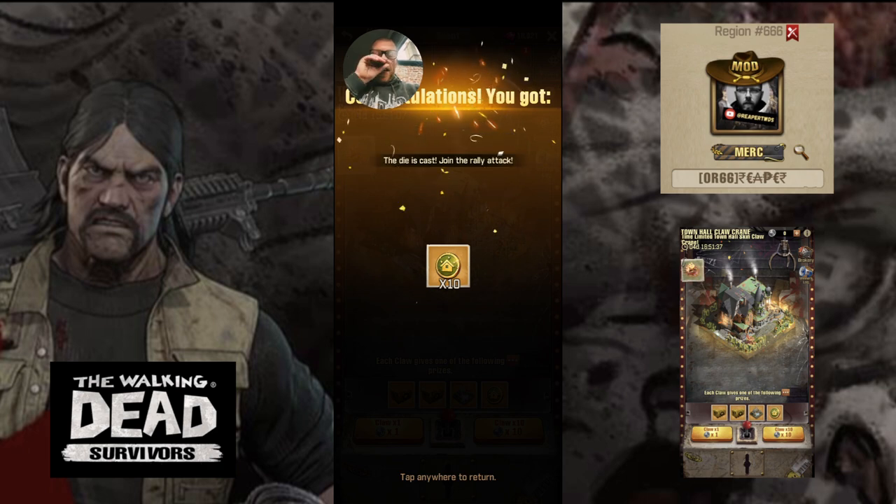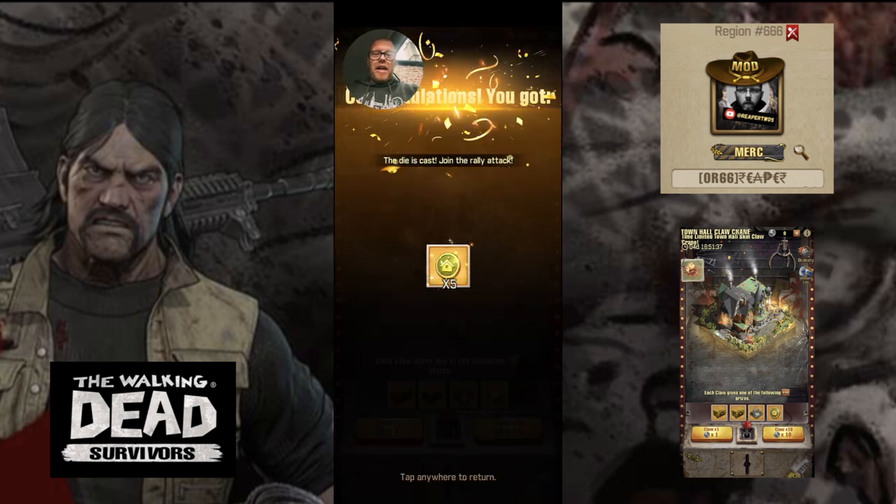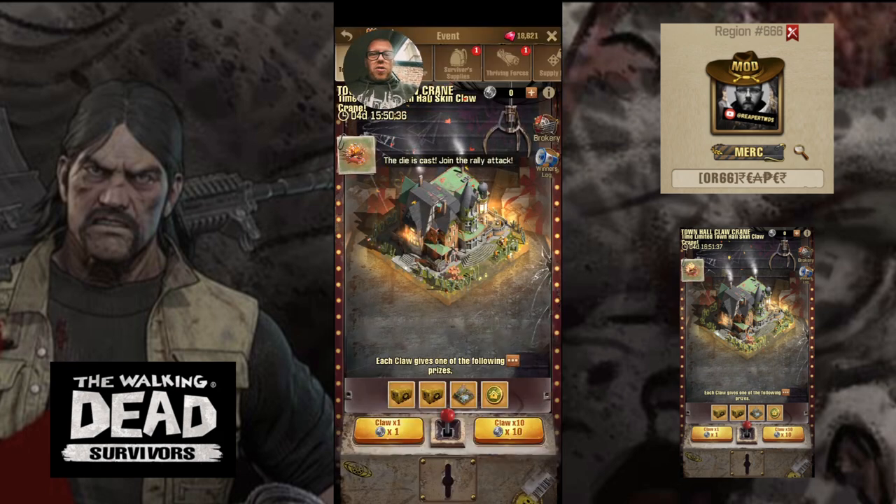First one — 10 Town Hall tokens. It's not actually going to give you anything physical to look at in terms of grabbing; it just literally grabs from the image. Personally I think that graphic could be upgraded — maybe some balls in a cage with the Town Hall skins or tokens in. Another 30 Town Hall tokens on the second grab, and then five Town Hall tokens on the last one. Those three taps were very quick. It is a very quick event — I'd like to see them develop this a bit more, with some balls rolling around when the claw goes down and grabs, rather than just grabbing off the image.